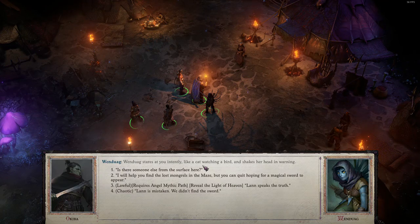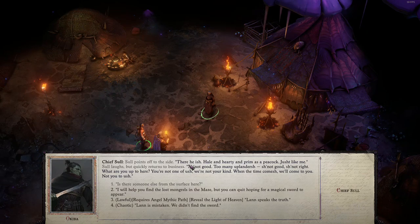One Dweig stares at you intently like a cat watching a bird and shakes her head in mourning. 'Is there someone else here from the surface?' Saul points off to the side. 'There is one — hale and hardy and prima donna, just like me.' Saul laughs but quickly returns to business. 'It's not good. Too many uplanders. Not good. Not right. What are you up to here? You're not one of us. We're not your kind. When the time comes, we'll come to you — not you to us. I will help you find the lost mongrels in the maze, but you can quit hoping for a magical sword to appear.' This is a chaotic choice, so I can be lawful or chaotic here.